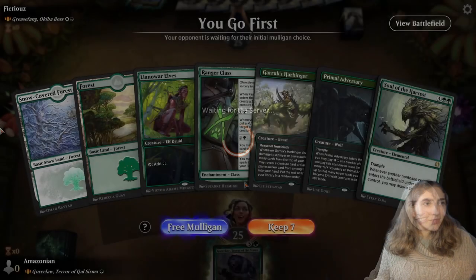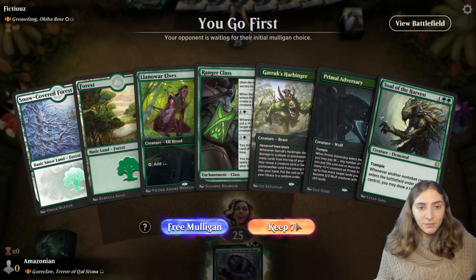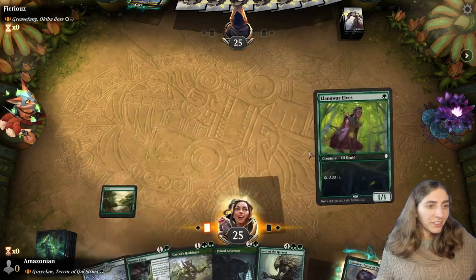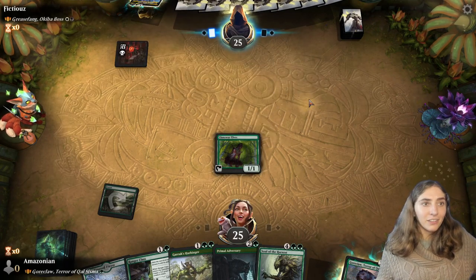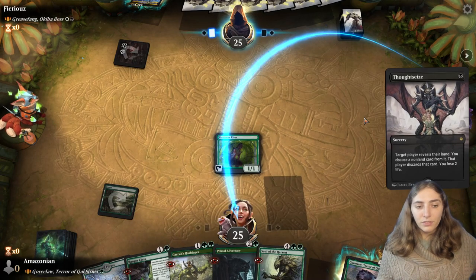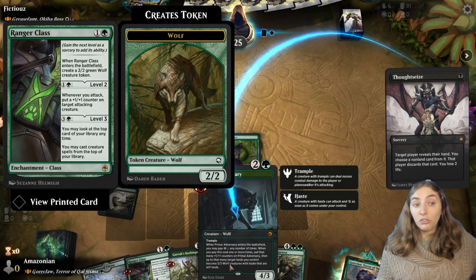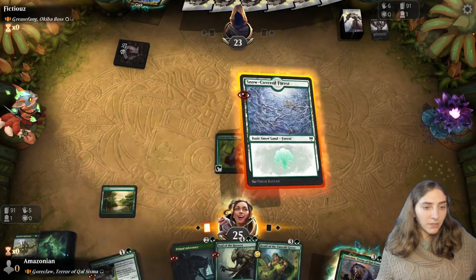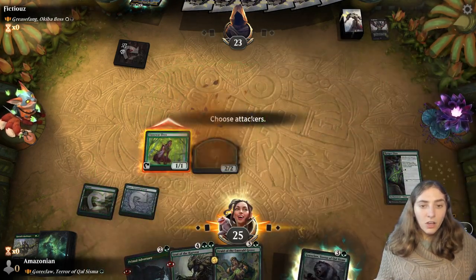Grease Fang and the Okiba Boss — you see her a lot in Pioneer these days because she's really good at cheating out the Parhelion too. I'm going to keep this hand; it doesn't have a third land but it does have a turn one Llanowar Elf. Hello there, Grease Fang — they're using the alternate art. This little rat returns vehicles from the graveyard, gives them haste, lets them attack, and then puts them back in hand — a really good way to get extra value out of discarding cards. Plotsies! I got some thinksies. What thinksie do you want to remove? Harbinger, since most of your removal is in black. Ranger class, since it gets me the ability to play creatures off the top of my deck. They went for Grook's Harbinger — I think for the reason I outlined, which is it's kind of hard for them to deal with. I'm going to play Ranger class, but this card gets discounted by Goreclaw so I'm going to hold it for now.